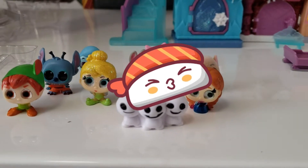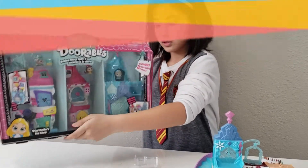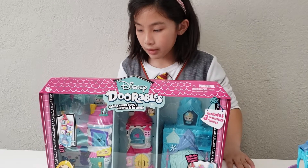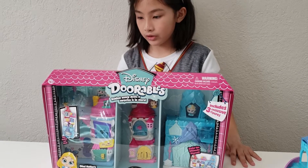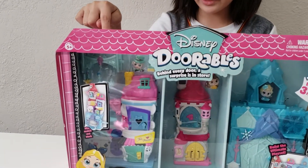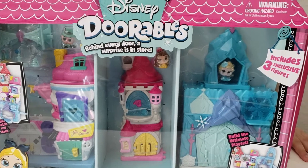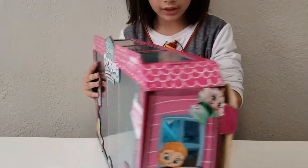Our next one is going to be this big giant one. I am going to be opening the biggest Adorables box, and I'm going to introduce you to these three characters before we look at this. This is the main character from Alice in Wonderland, this is Belle's workshop, and this is Elsa's ice kingdom. So let's open this and let me read this in the back.